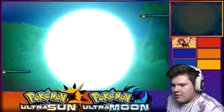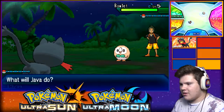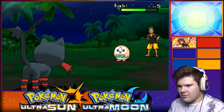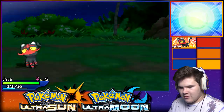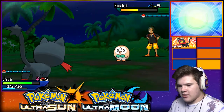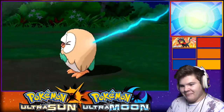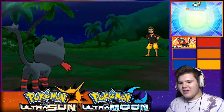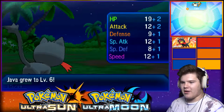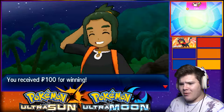Alright, you ready Java? Let's do this! Ember. Poor Rowlet. Actually I didn't do as much as I thought I would. I suppose I didn't need healing. Thanks though, Kukui. Rowlet like deflates when it gets beaten - it's all puffed out and it just deflates, it flattens.